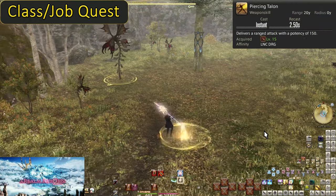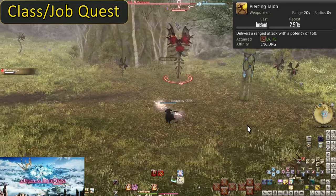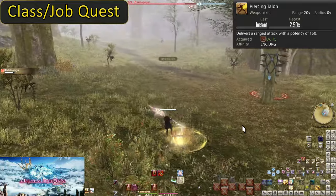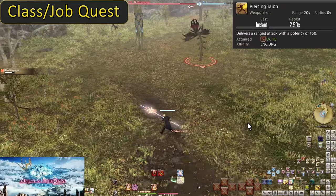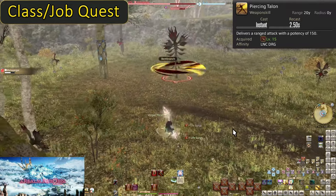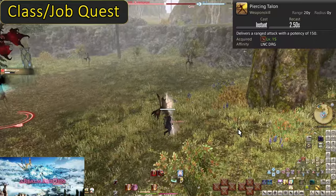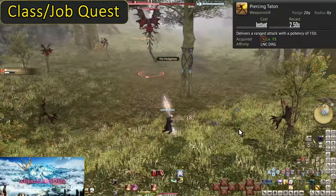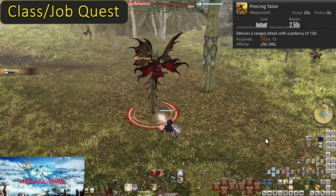Level 15: Piercing Talon. This is the first of our skills locked behind class and job quests. You should absolutely be doing them as soon as possible. Do not touch this button please — this is a very bad button. It does a weak 150 potency of damage, but you can use it from up to 20 yalms away from the target. There are very few places you will ever be out of range of an enemy to use this, and at later levels we have much better options for distance attacking or reducing our time away from the boss entirely. Better to get into the habit of never needing to use Piercing Talon. The good news is, any situation where you actually do need to be out of range of an enemy, this will not break combos. And Dragoon has some very long combos we do not want to be breaking.